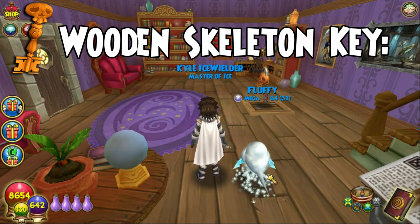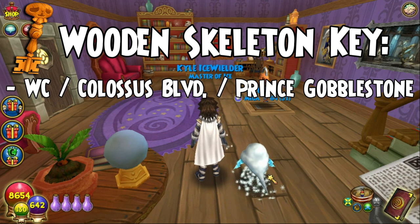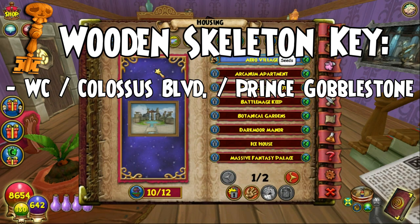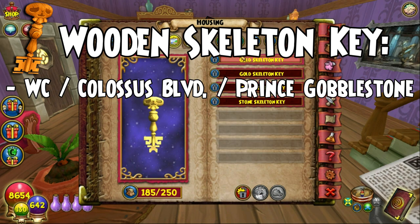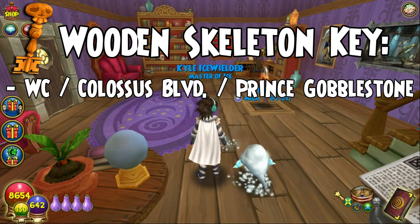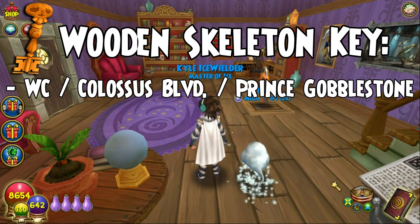This is going to be in Wizard City, Colossus Boulevard, and the person is Prince Gobble Gobblestone — and he is a boss. He is found at the very end of Colossus Boulevard, so you just have to go through all of Colossus Boulevard and he's the final person. You just got to fight him a couple times and you should eventually get a skeleton key. If you go into your bag and go to Housing, the only way to see your skeleton keys is in the wall hangings.